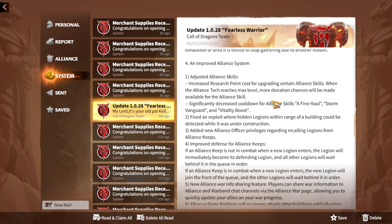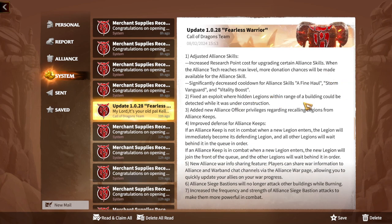Improving the resource gathering logic: now when your legion begins gathering at a resource point, it will gather repeatedly until the resource point is exhausted or forced to stop. I'll need to see this in action when the update goes live. For the alliance system, alliance skill research point costs have been adjusted for upgrading certain skills, and when alliance tech reaches max level, more donation chances will be available — important since you sometimes run out of things to spend donation points on.